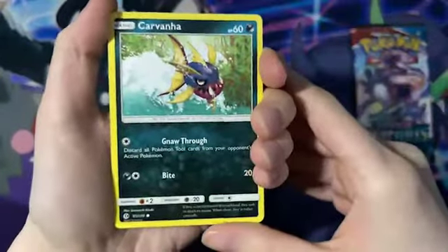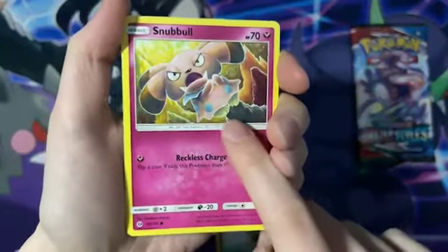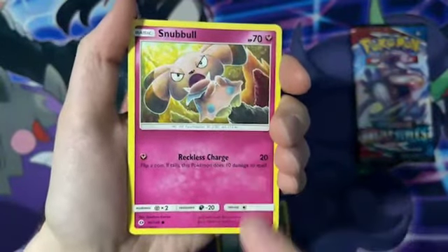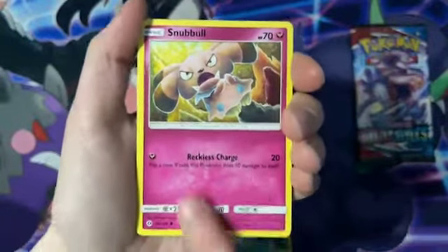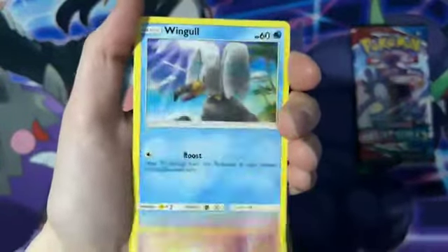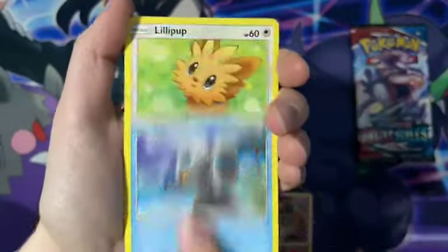Starting off with a Carvana. Mr. Snubble! I always think someone has their hand in his butt like he's a puppet, but it's just a rock — it trips me out, I'm sorry. We've got a Wingull just chillin' in the sun on the beach.